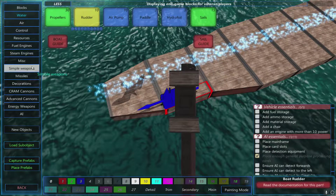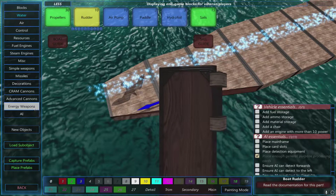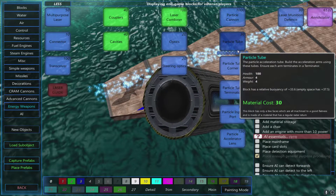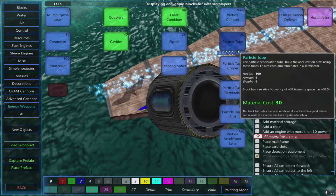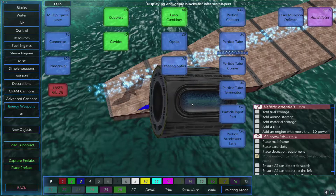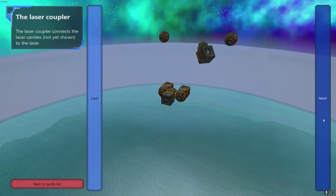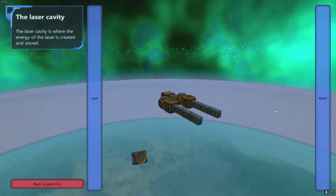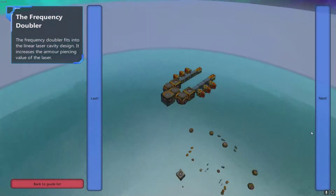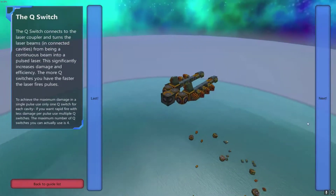I want to make a laser, right? But I want it to be a fixed laser. I want it to run the length of the boat, and I want it to be so powerful that it just absolutely destroys. What are these things? Particle tube — the particle acceleration tube. Build the acceleration arms using the tubes. I don't know how they work. I don't even know how particle cannons work yet. I'm going to go for a laser. Let's have a quick look at the guide.